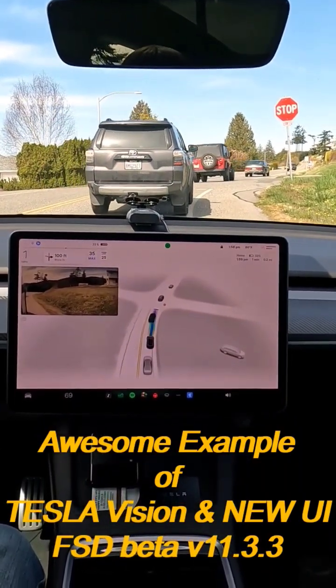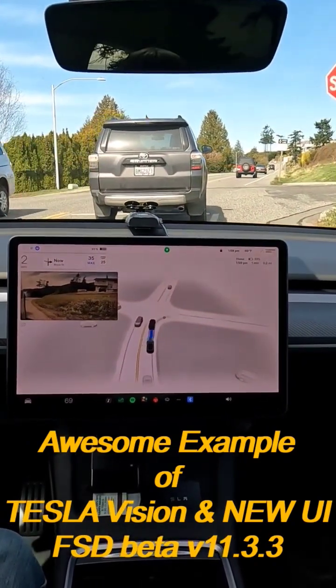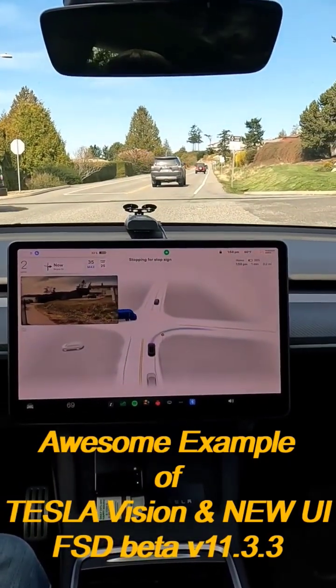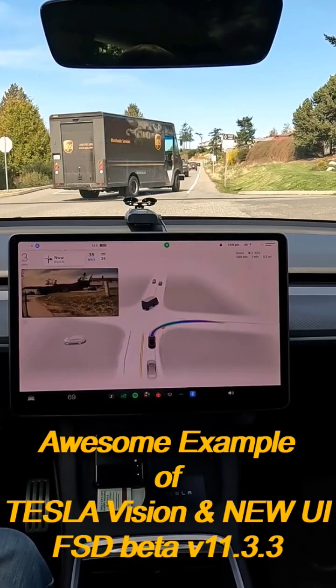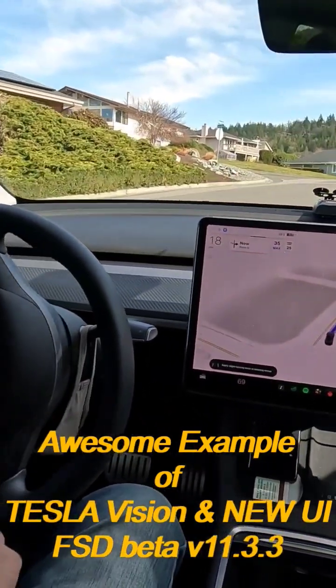And then we'll get our ego back as it approaches our turn. Really good example of this new UI addition to the FSD. Okay, and there we go — made a successful turn and we are in my neighborhood.